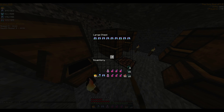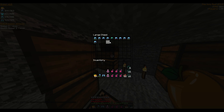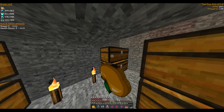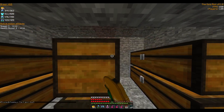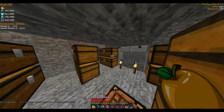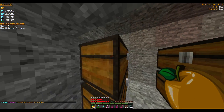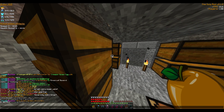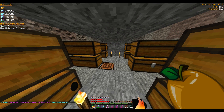In the vault there's a bunch of swords, axes, boots, legs, chest plates, helmets, bows, steak apples, enderpearls, and various gear from fights. I'm planning to fill four chests with potions — instant health and strength — so we're ready to grab gear and pots and head out to battle.